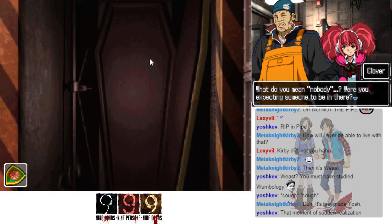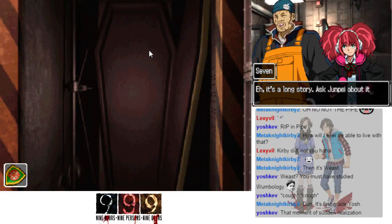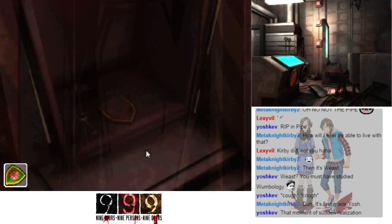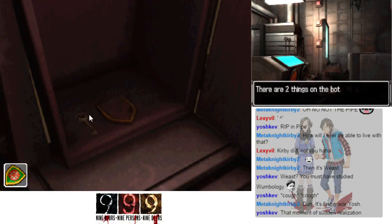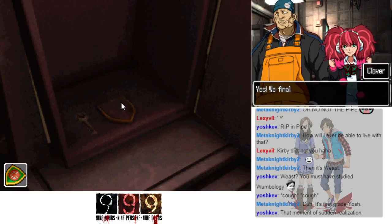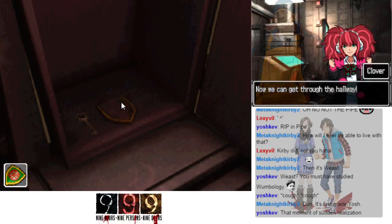What do you mean nobody — were you expecting someone to be in there? It's a long story, ask Junpei about it sometime. There's something in there though — two somethings actually. There are two things on the bottom of the coffin: a plate with an emblem on it and the Neptune Key. Yes, we finally found it — now we're getting through the hallway.